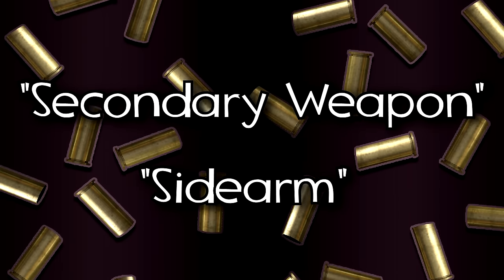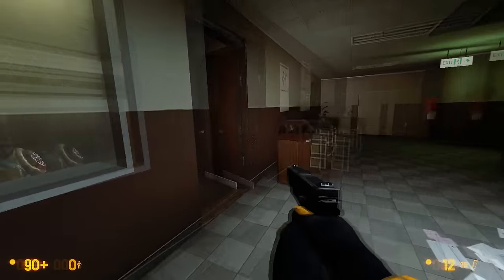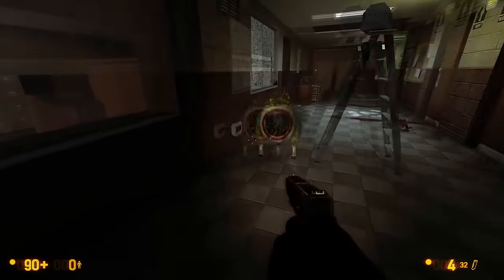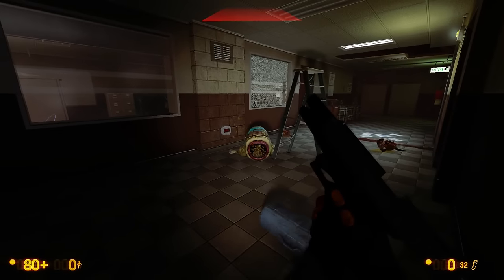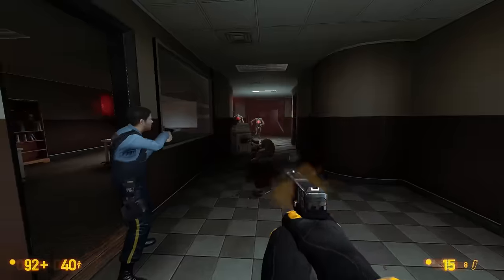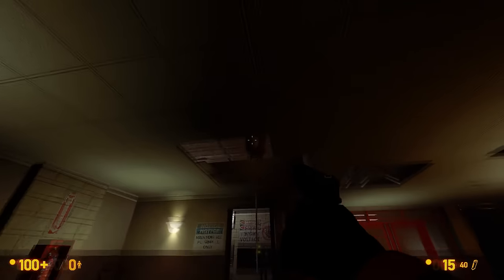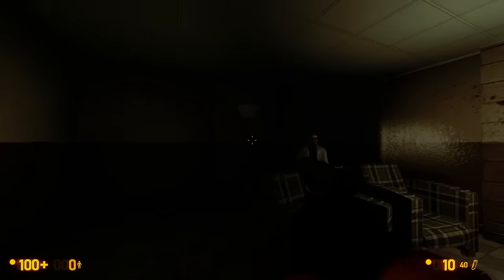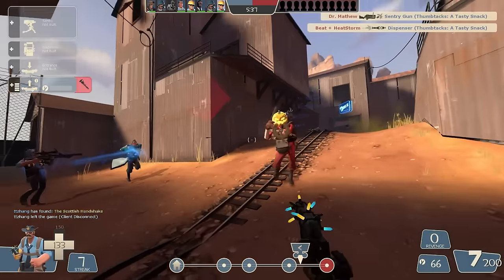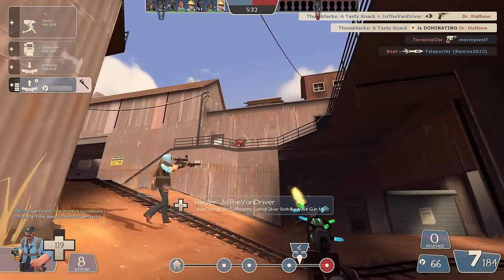When you think secondary weapon or sidearm, I'm sure the first thing that comes into your mind is a pistol. Maybe it's your starting sidearm, or the first gun you come across, but the pistol provides you with a certain sense of security that never leaves you as long as you have the ammo for it. It lacks the raw power of more conventional combat firearms like assault rifles, SMGs, or the occasional shotgun, but it's quick to draw, fast firing, and great for finishing off enemies you'd otherwise be just short of taking down. In moments like this, the pistol can feel like a clutch, life-saving best friend, and that's just as true in most other games as it is in TF2.